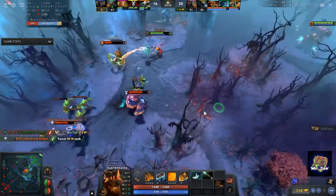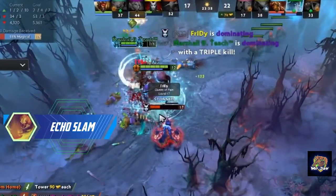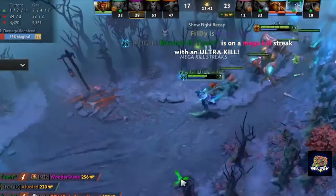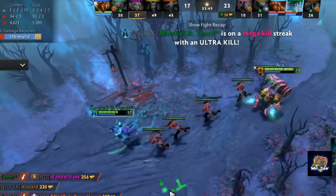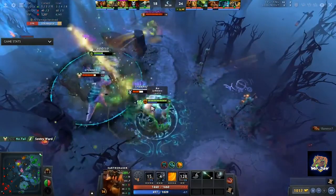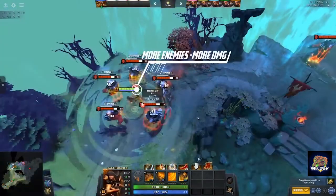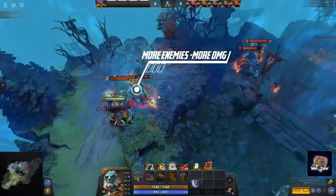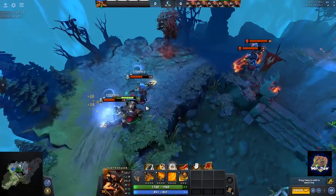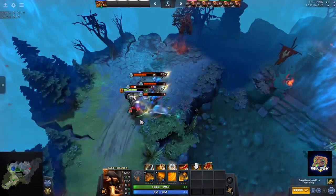Last but not least, let's go over his most well-known spell, Echo Slam. Earthshaker slams the ground with unimaginable force causing tremors and shock waves to spread, damaging and stunning all enemies in a 600 AoE. The spell works by creating an Echo based on the number of heroes in the 600 AoE — real heroes create 2 Echoes while illusions and other units cause 1 Echo each. The base damage for the spell is 180 at its highest level and each Echo deals an additional 150 damage.